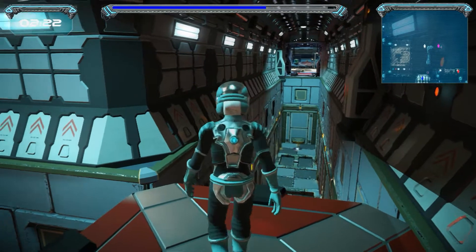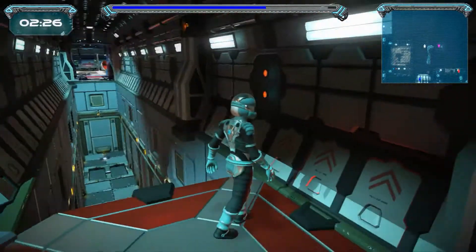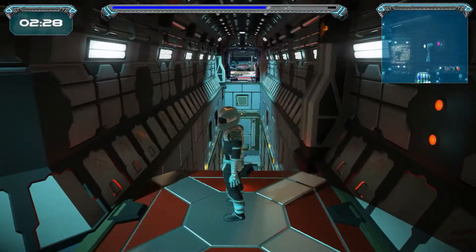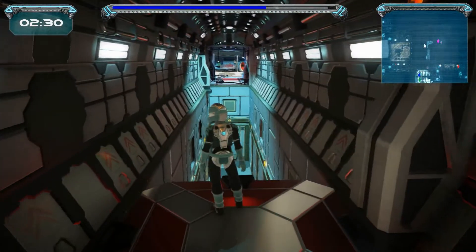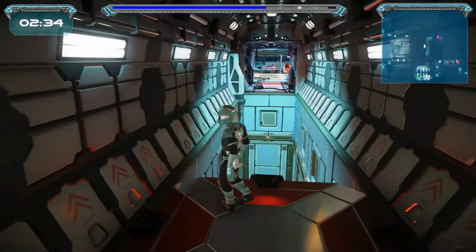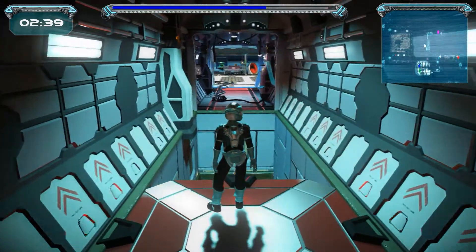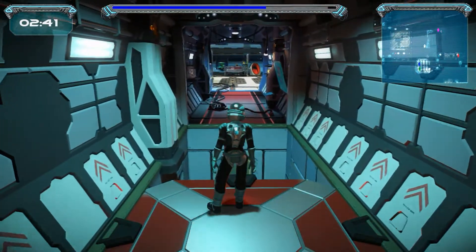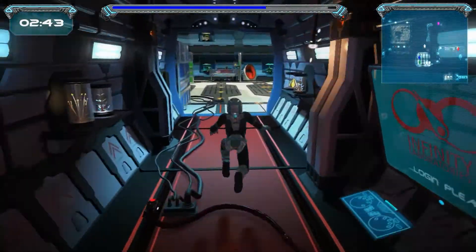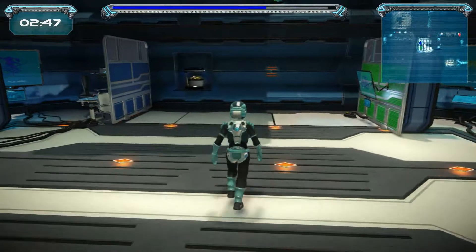For an indie game, graphically it looks pretty good. A little buggy — controls and camera angles certainly need some work. But as I said, this is a very early alpha. The movement definitely feels really floaty. Maybe we'll chalk that up to this all happening on some sort of space station, so maybe it's artificial gravity that isn't exactly right.